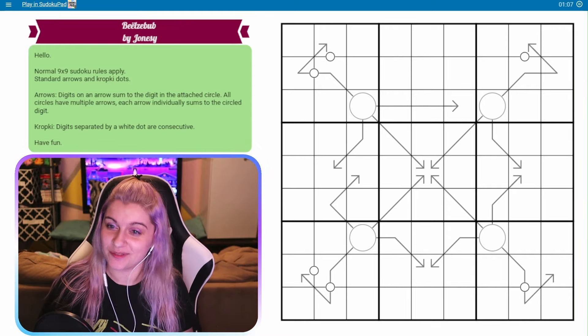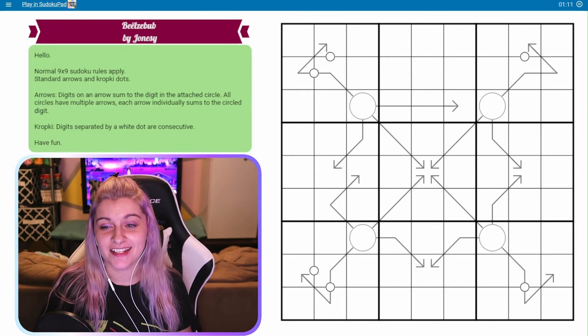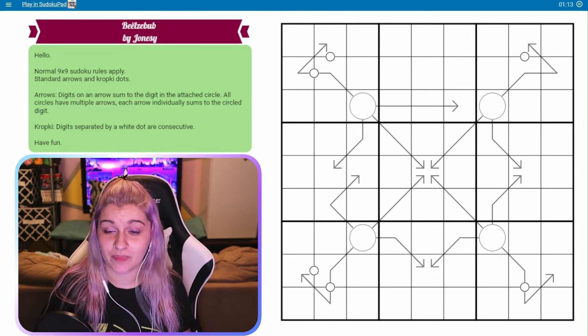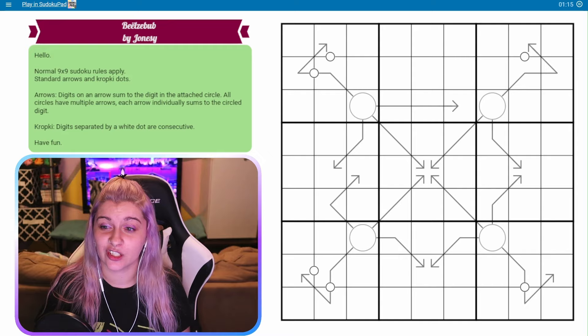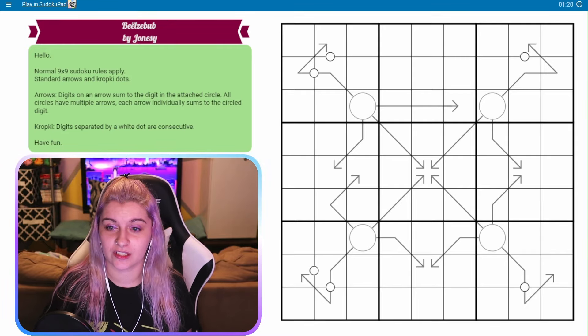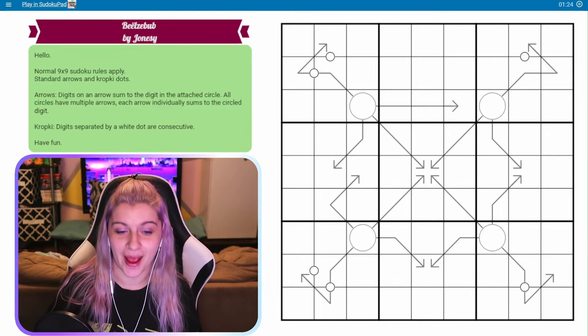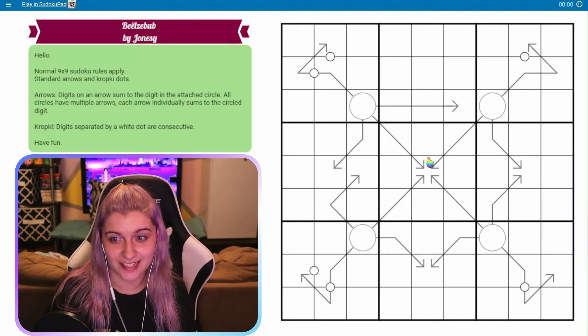Today we have Beezelbub by Jonesy. Hello, normal 9x9 Sudoku rules apply. Standard arrows and CropKey dots. Arrows: digits on an arrow sum to the digit in the attached circle. All circles have multiple arrows. Each arrow individually sums to the circled digit. CropKey: digits separated by a white dot are consecutive. Have fun. Sounds good to me.